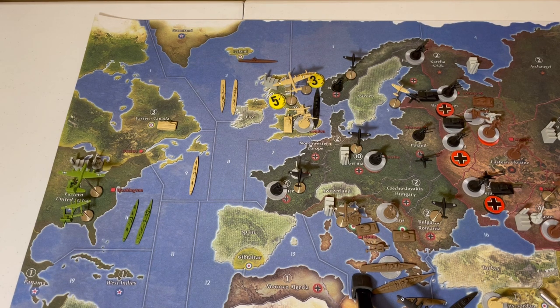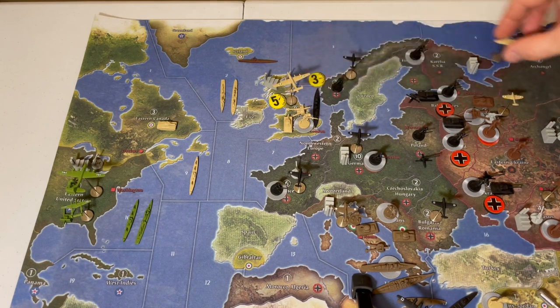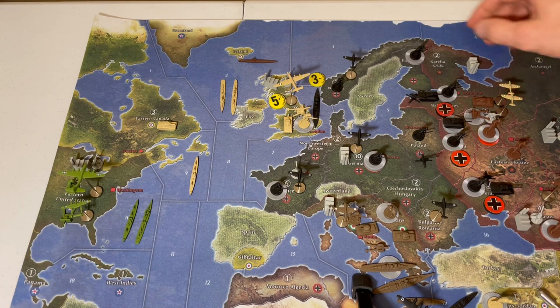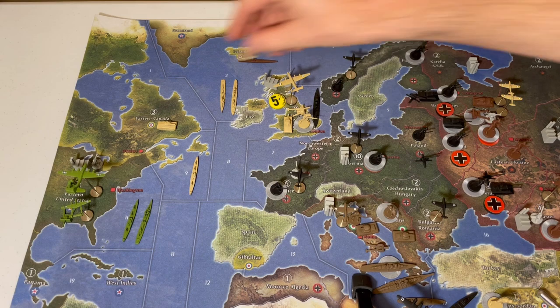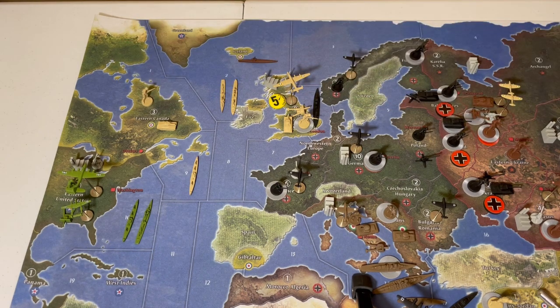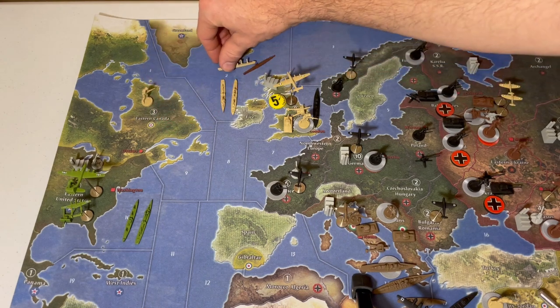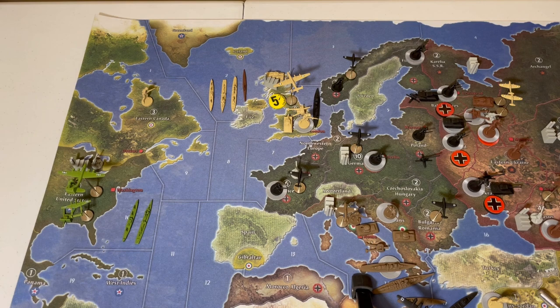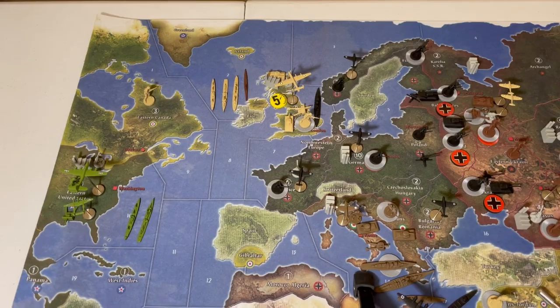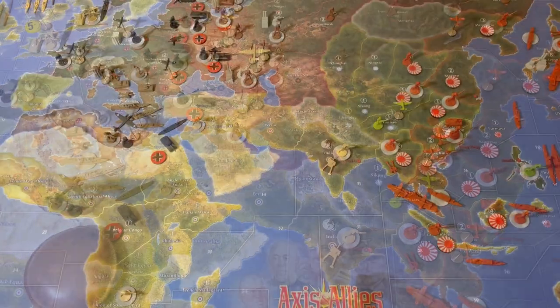This is a pretty swift non-combat move. The fighters we know are going to Belorussia, integral to the defense there. The infantry in Western Canada will come to Eastern Canada. We'll load the armor up on this transport and drop it off in the United Kingdom. And finally we'll move this bomber to the Caucasus — yes, the Caucasus, it's just in range.